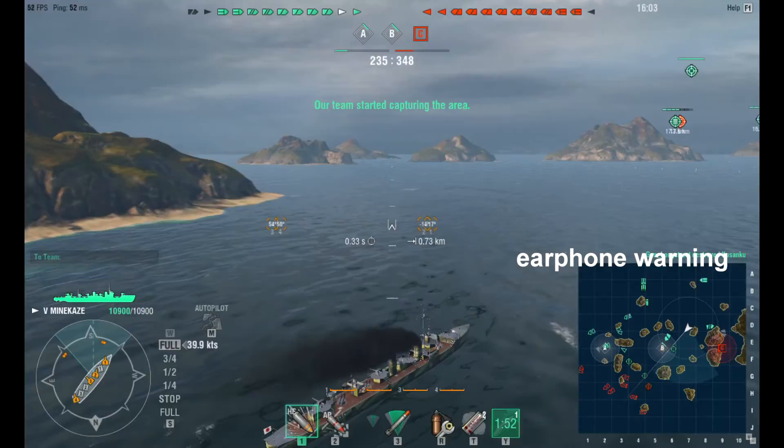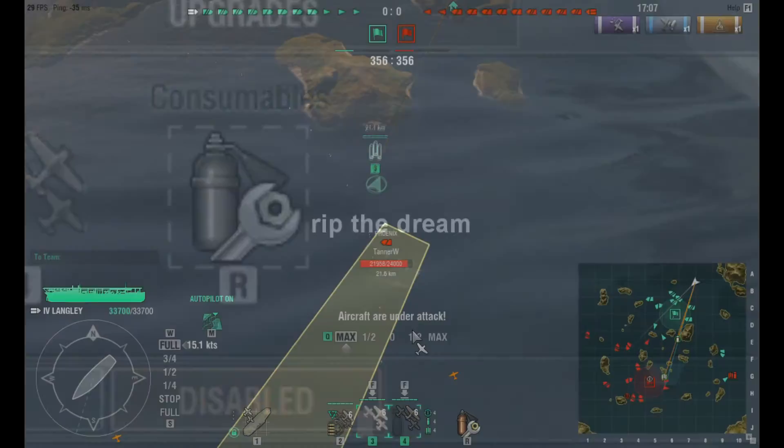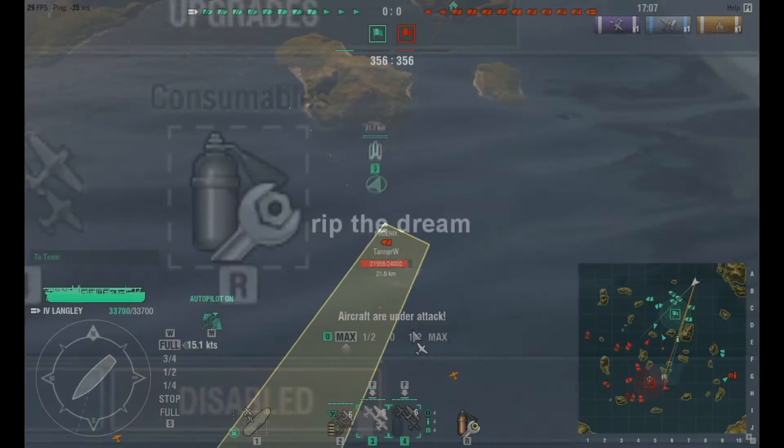Wait a minute — you forgot the most rarest class of ship in World of Warships: the carrier. Based on your heroic actions, you can unlock achievements that show how good you are in-game, and get free flags.